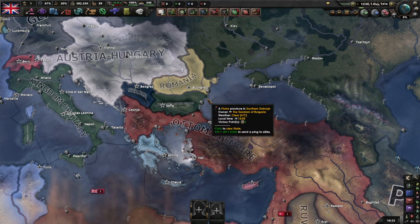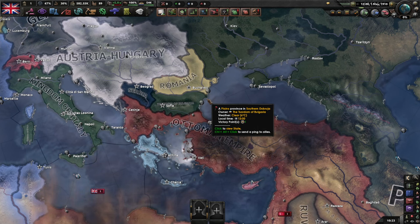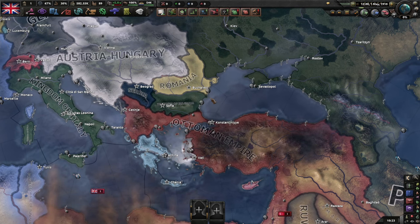Further afield, the Ottoman Empire is still the sick man of Europe — yep, some things haven't changed. They're not involved in Ireland at all, focusing on internal reform and stabilization to prevent themselves falling apart in the aftermath of the Italo-Turkish War and the First Balkan War.